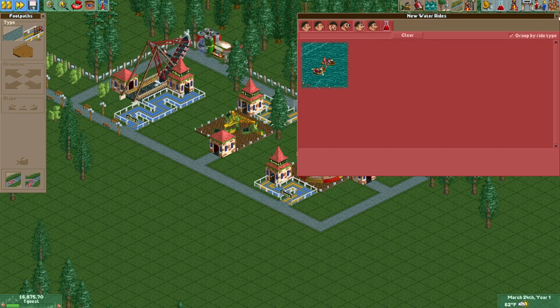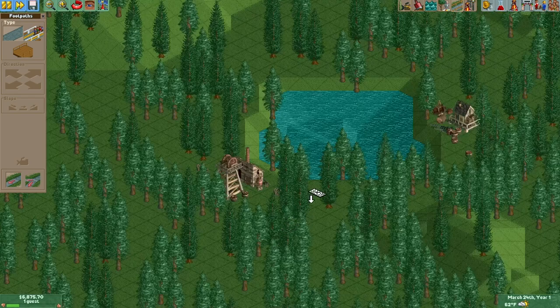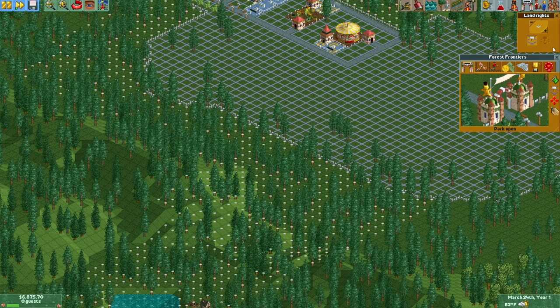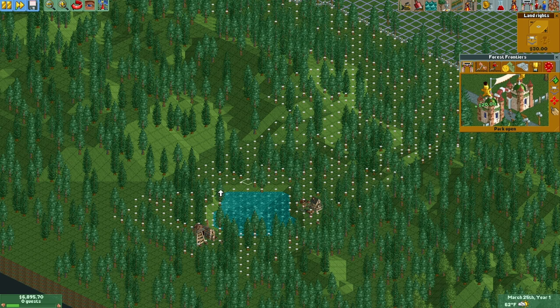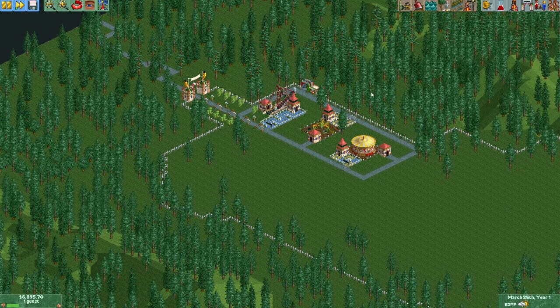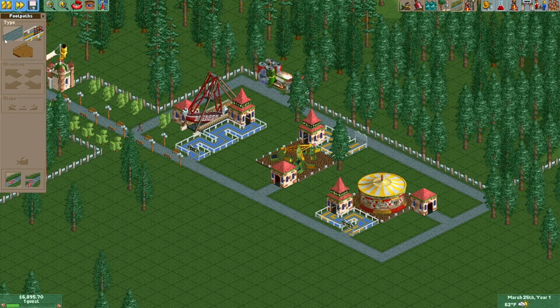What water rides do we have? Oh, we have a boat hire, and we don't even have water. Why can't we have water? Can I expand my park at all? Oh, I can — look at that! Well, I'll probably win long before I get a chance. Anyway, let's expand.